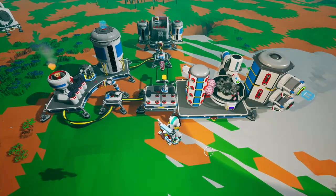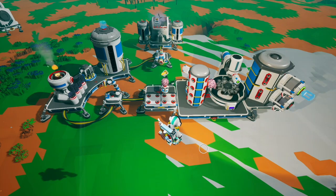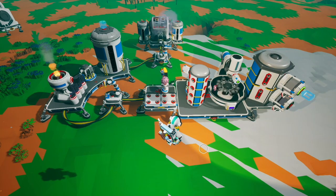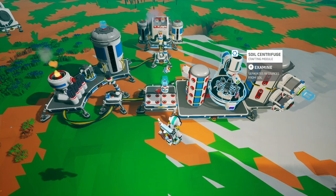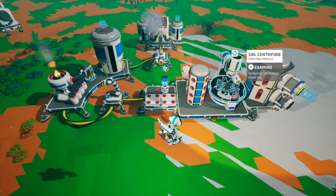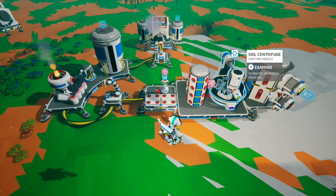This isn't very efficient because the soil centrifuge only gives you four quartz per two canisters of soil, which equates to half a scrap per soil canister. Graphite is even worse, giving you a quarter of a scrap per canister, since the soil centrifuge only makes two graphite per two soil canisters.